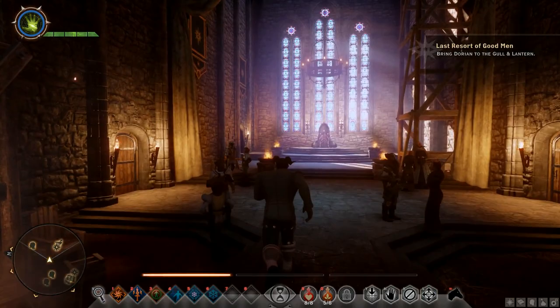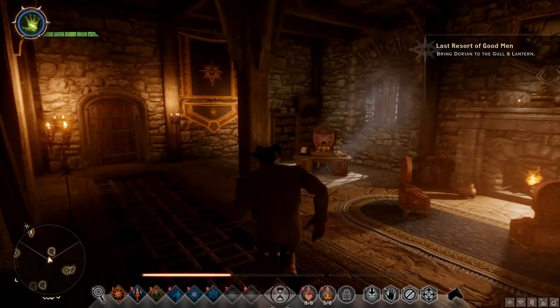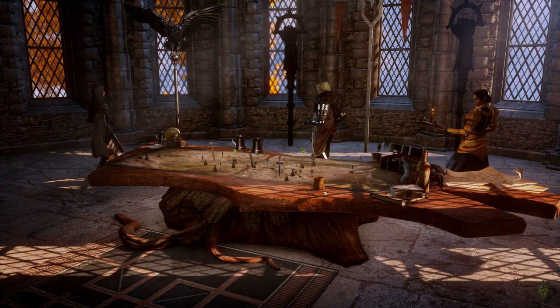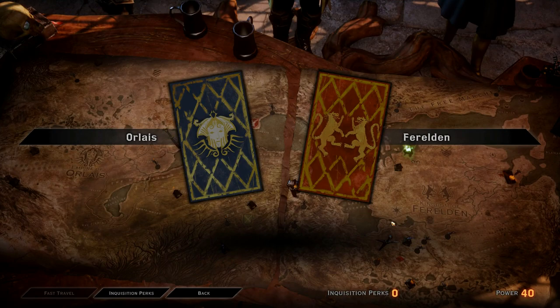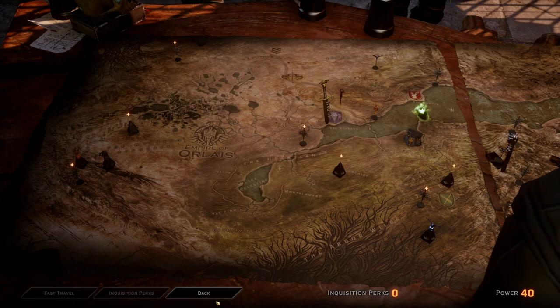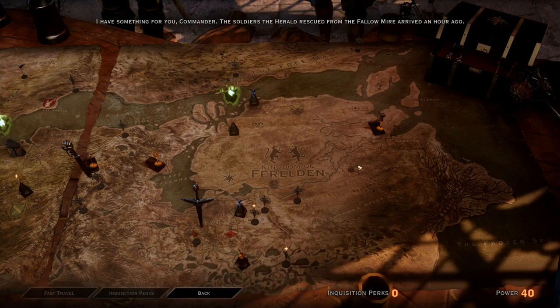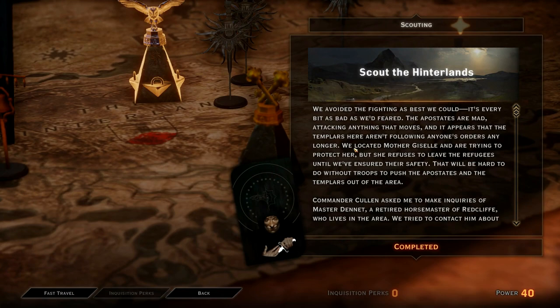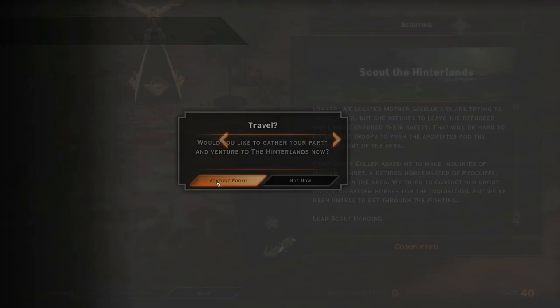Inquisitor. Yeah, I'm the Inquisitor. Hi, Josephine — I'm glad that we're friends and I respect you. Summon the War Council. Get them all in here. Any reports ready? No. They're all out. Thank the Maker. We need good news. And we got some. Scout the Hinterlands — off we go.